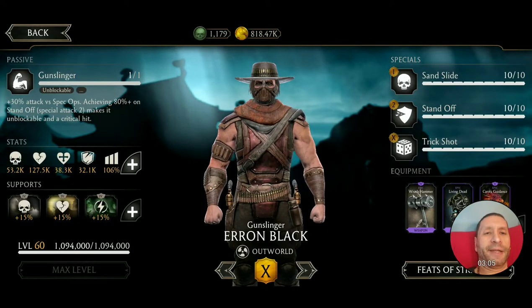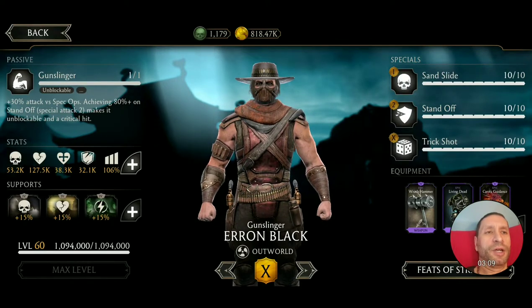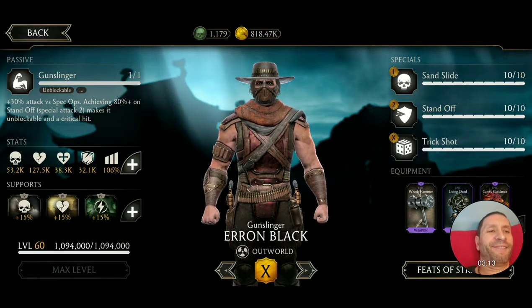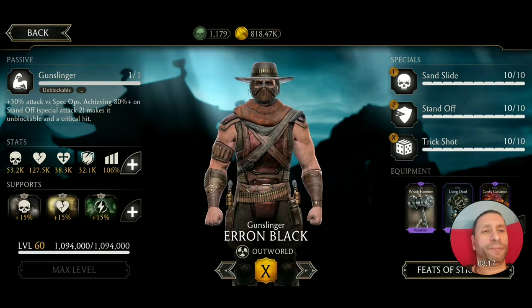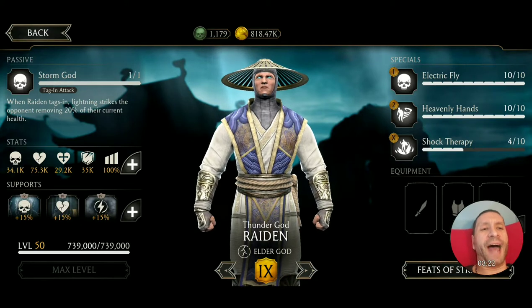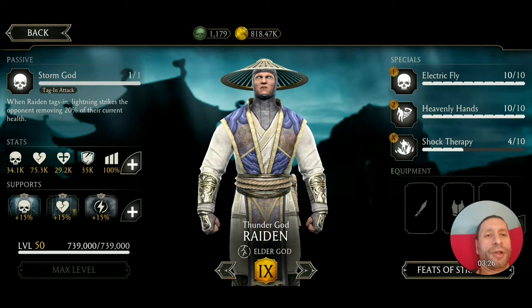So we'll go back, and then if you just see support cards, they're all maxed out at 15%. Specials to the right, they're all maxed out — 10 for 10! And then you need equipment, you know, you can click on it. And right there, if you want to go to the next highest character, they got the Thunder God Raiden from down under! Same thing, pretty cool. I like how it shows all that.